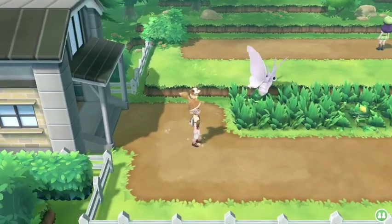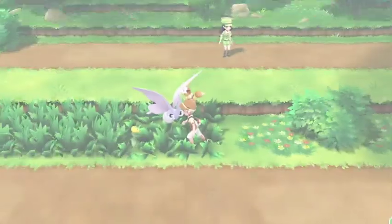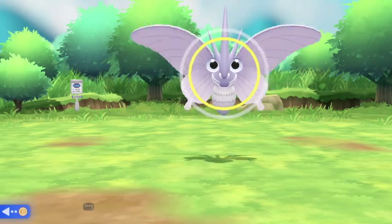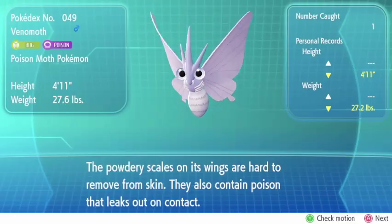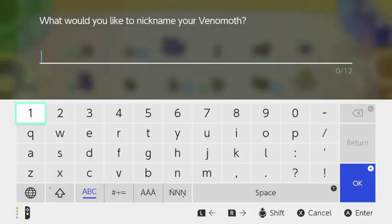For our Route 15 encounter — oh look at that, we found a Venomoth! Come on, back over this ledge, let's try and catch this Venomoth. Now a fully evolved one — they're not going to be easy to catch. So we'll use another Berry, a nice throw with an Ultra Ball, and it stays in! Right, now we need to name this moth after the Titan — Mothra!